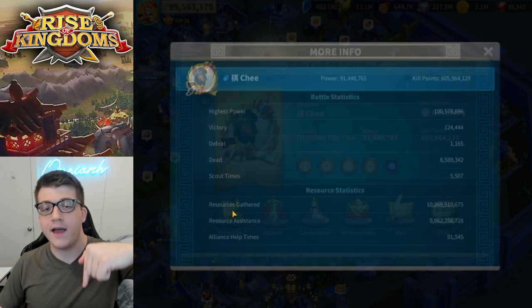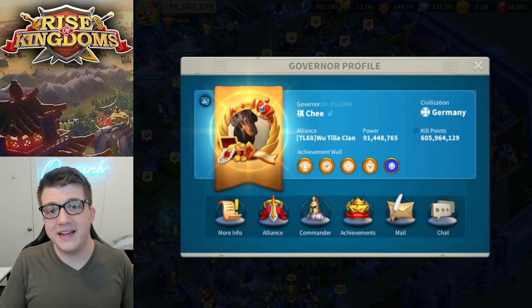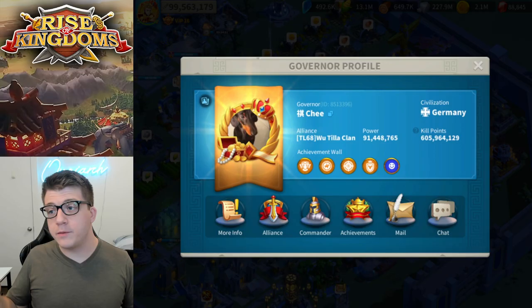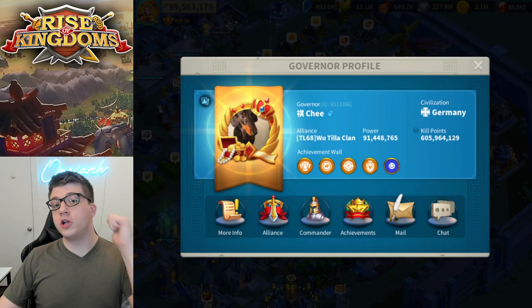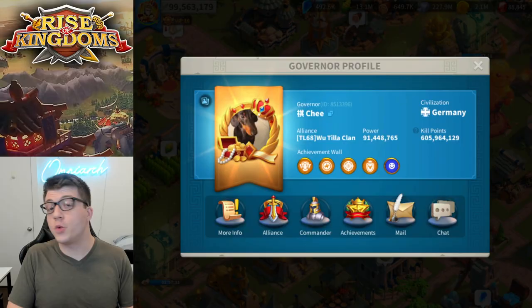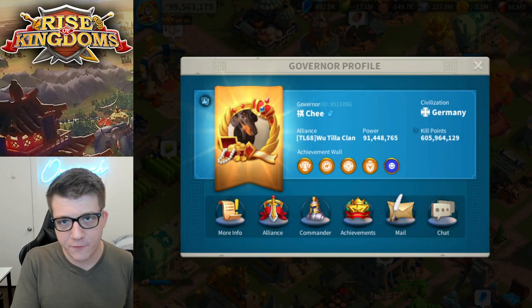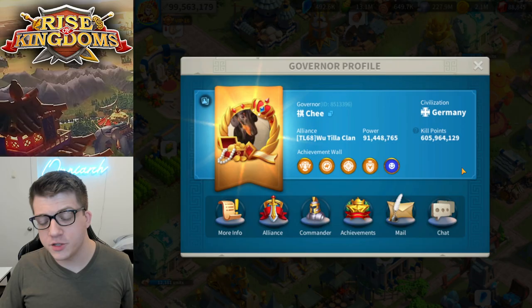Today we're going to take a look inside the account of Chi, a player who up until this current KVK had over a hundred million power, completely free to play. For the past year, it has seemed like Lilith has been trying to kill the free to play player. Many people have observed that it seems to be harder and harder to be free to play in Rise of Kingdoms. And then along comes Chi, a player in my kingdom, in my very Alliance, who competed with me in the Zenith of Power for the Atlantis skin. So when he reached out to me about being a free to play player, I instantly said yes — please show me everything inside your account, so we can show everybody else who wants to be free to play and actually compete in this game, how it's done.